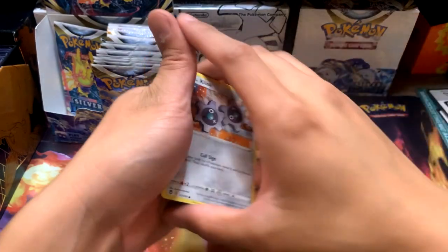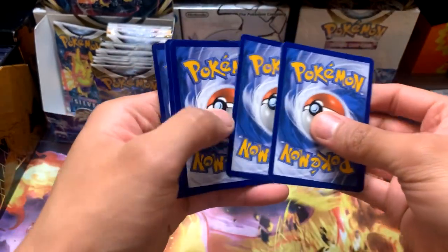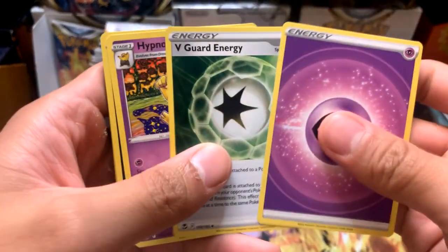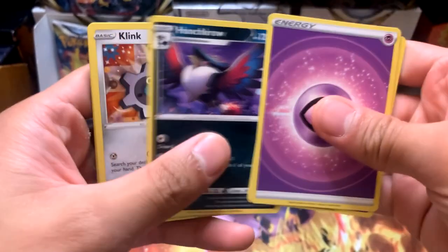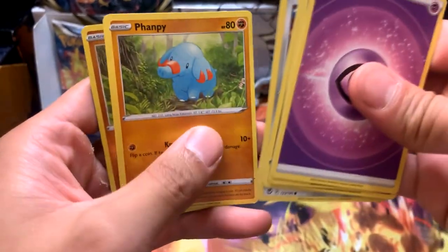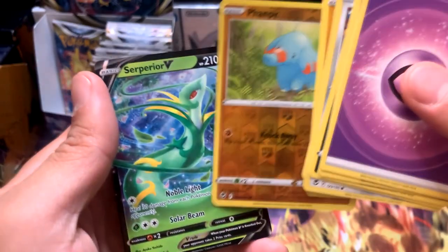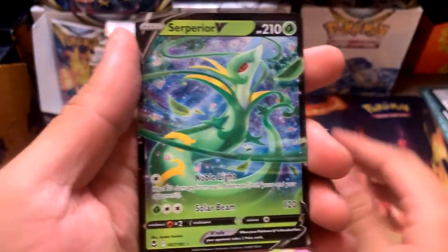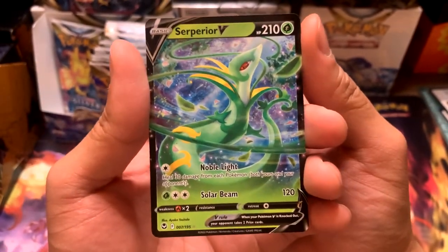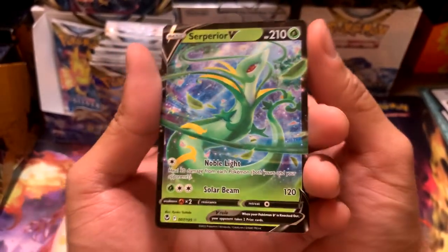We've been hitting non-holos for a bit. Pack ten: Energy, Energy, Hypno, Honchkrow, Clink, Whalemer, Jatini, Phoebus, Fanpy, Fanpy again, and a Superior V. Very nice - that looks really cute. That's a very nice artwork for the Snivy starter - you guys remember this one from Black and White?